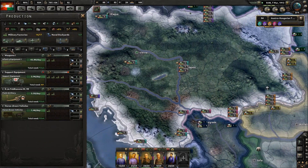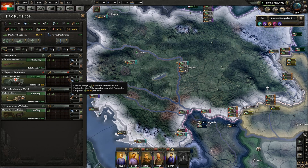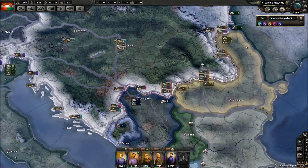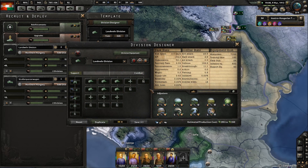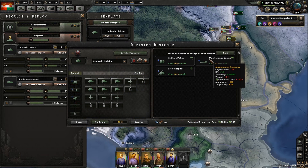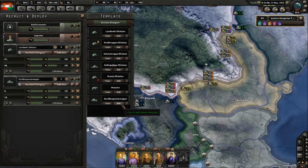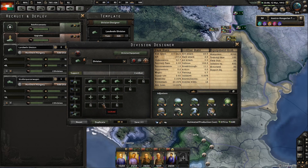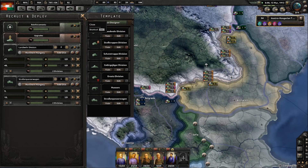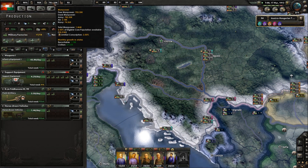Military factory is what we've got. Let's work on our support equipment again. Are there any changes we want to do with our divisions? I don't really need to use those divisions either. Let's go on the chase - we do have a decent number of manpower.